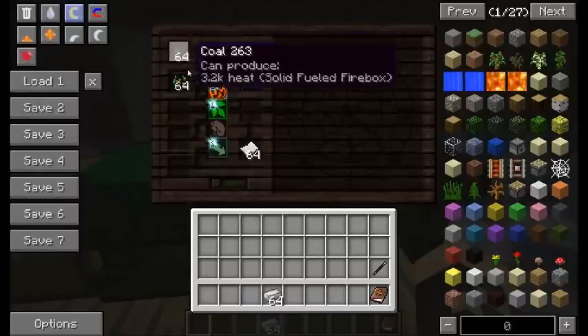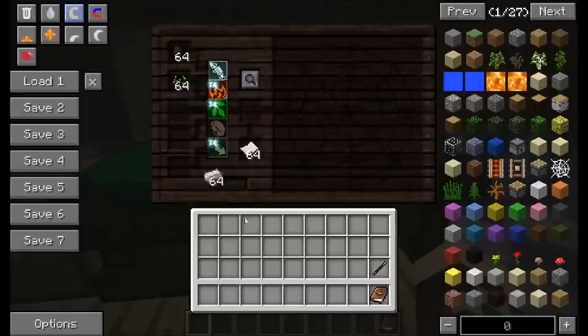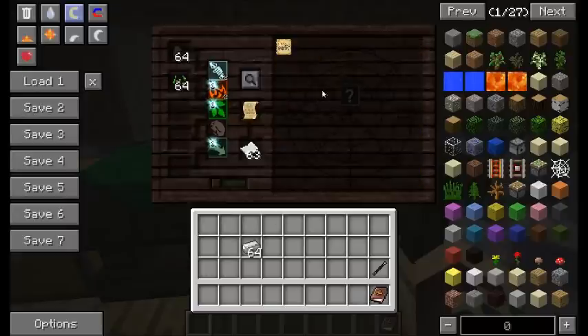Even though you can have multiple items in here, you only are able to research up to five aspects at a time. So if I throw a metal in here, one of the other ones disappears. Now if I start researching, a research note will appear and paper will disappear. You also get this weird looking scroll in the upper left corner. The scroll doesn't really reveal much information until after you've researched a little bit further.